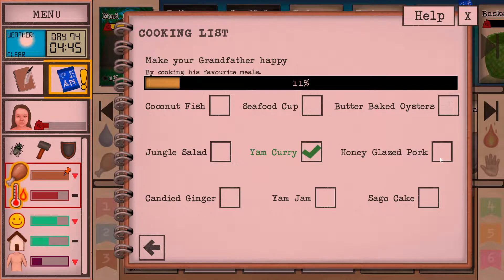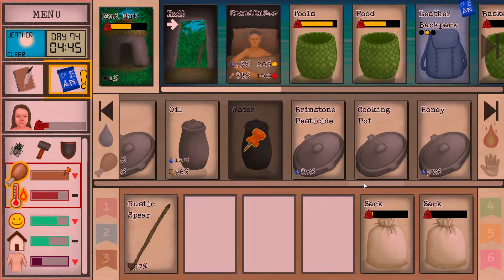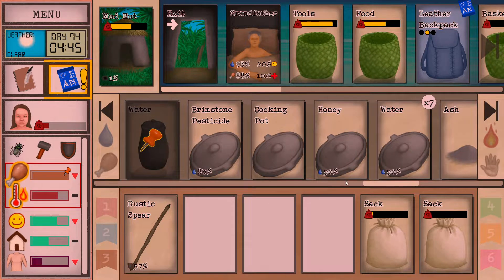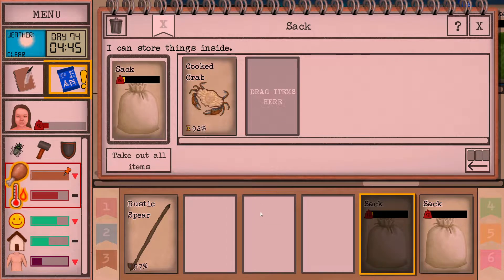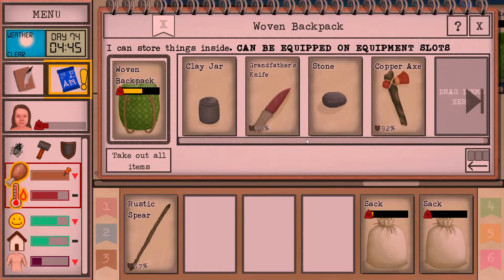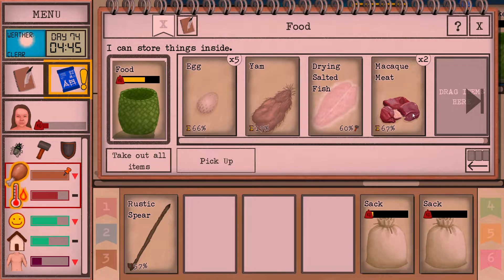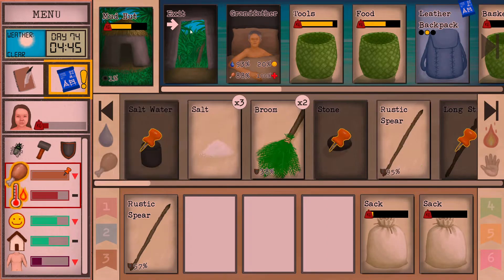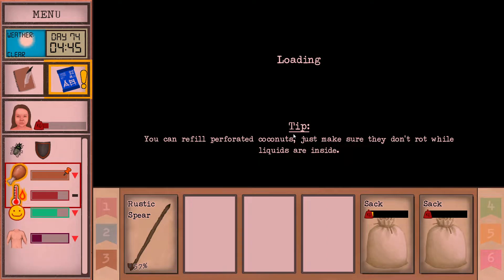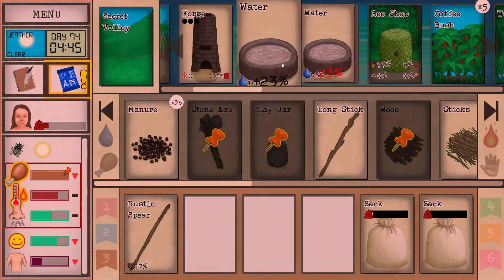We need to make honey glazed pork. We have the honey — we saved some of it, the rest spoiled I'm afraid. But we have like 50% here; hopefully that's enough for the honey glazed pork. We made some nice zacks, that's useful. Let's see how we're doing food-wise. We got some macaque meat. Let's check out our animals, and then we're going to check out our boar trap — we might make another one, just to speed up the honey glazed pork thing.